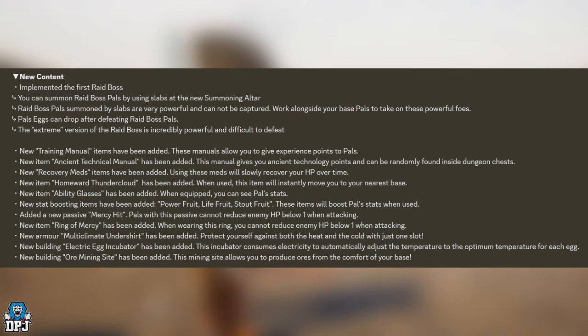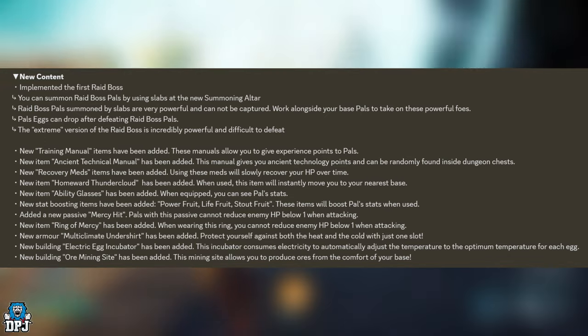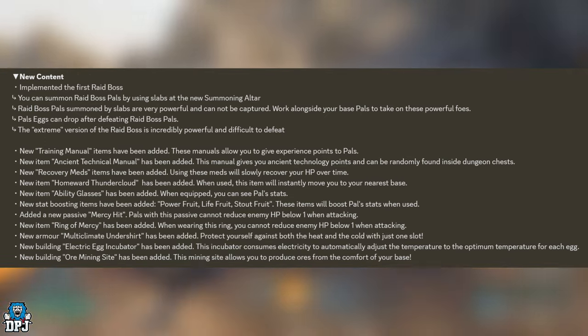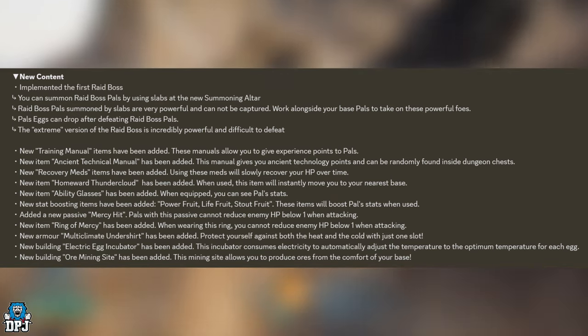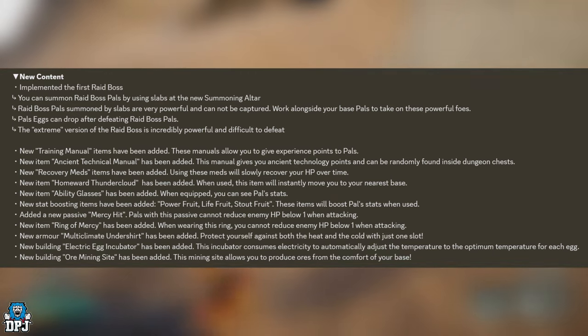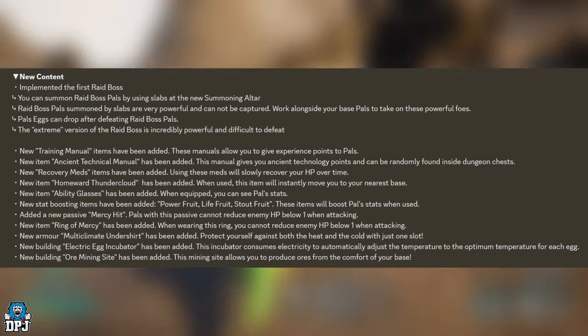A new recovery meds item has been added — using these will slowly recover your HP over time, so you won't need to rely on your Pals anymore. A new item, Homeward Thunder Cloud, has also been added: when used, it will instantly move you to your nearest base — basically a get-out-of-jail-free card.